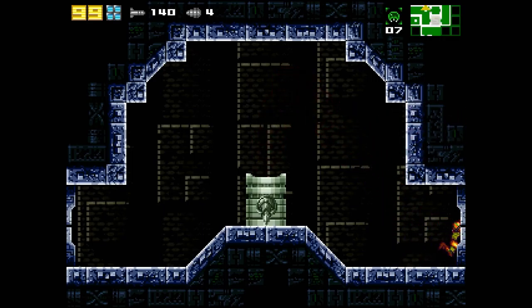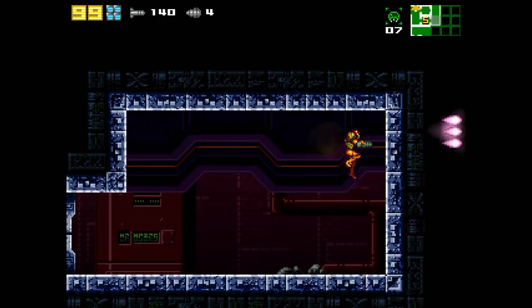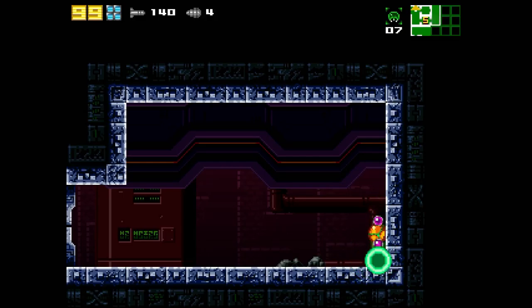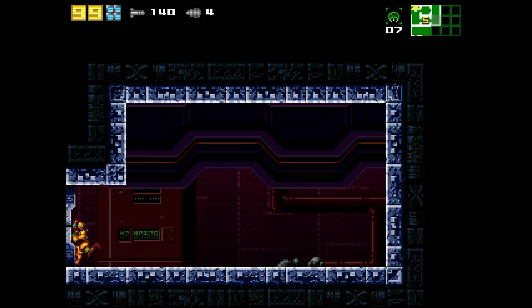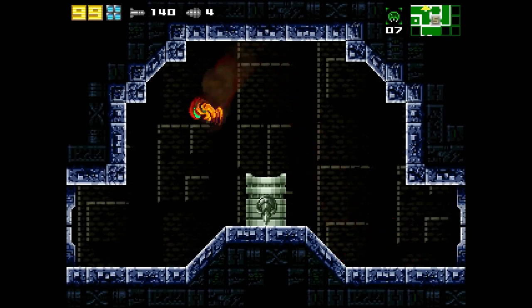That's something that also happened in Super Metroid quite a bit. Dude, the AM2R guys are on point — beyond on point! It's insane! How did we get in here? Oh, that's right, we dropped down.